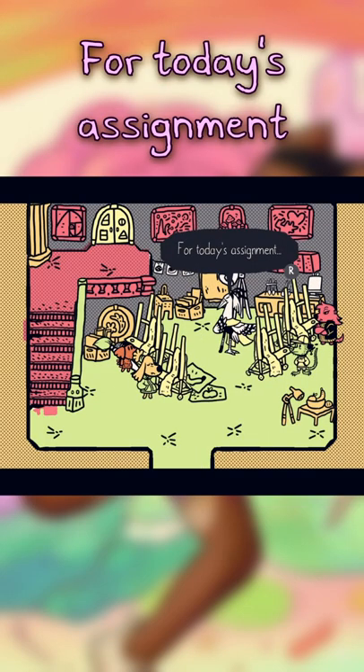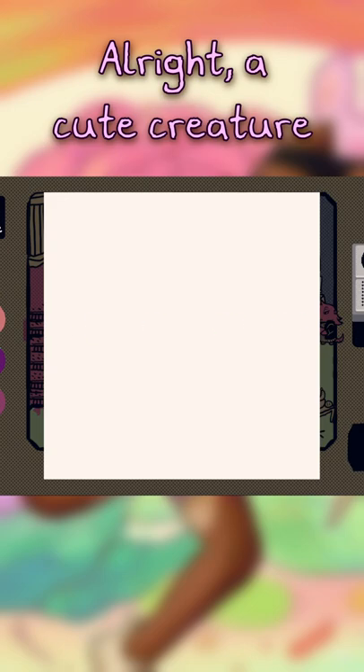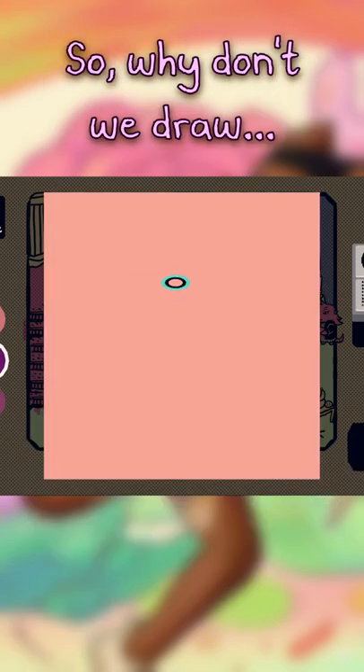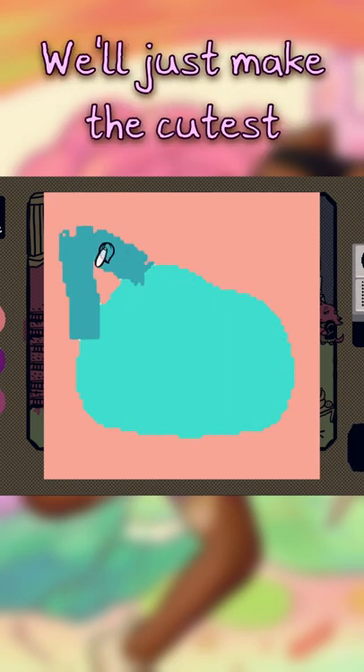For today's assignment, I want you all to draw a cute creature. A cute creature — it should probably be the cutest it can be. So why don't we draw a cute little blobby thing? We'll just make the cutest slime blobby kitty that you've ever seen.